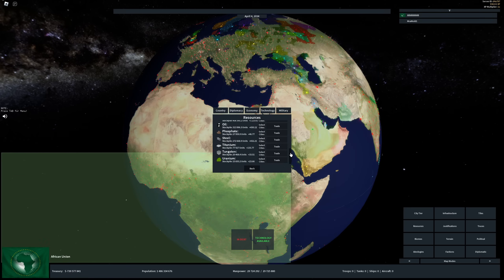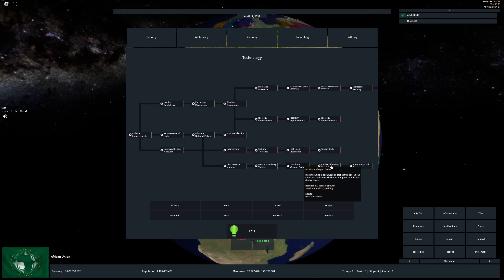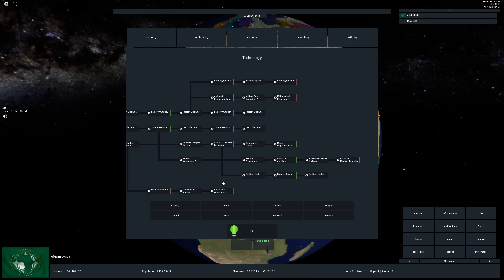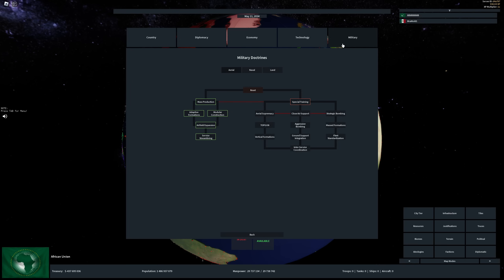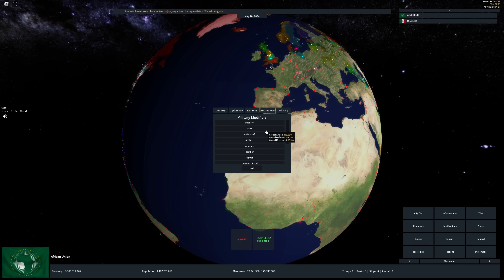Here are our resources, laws, and research overview: volunteer policies, advance the research, forced labor, fortification act, improve infrastructure, press censorship, military service act, prosperity act, public service act. We never got a chief judge the entire game, which is why we have rising corruption. Research highlights: quantum computing, all economic tech maxed, maxed infantry, static lines, grand fleets, mass production. Our general gave us tank attack, tank movement, and aggressiveness. Tank modifiers are roughly 400-900 attack and 155 movement.